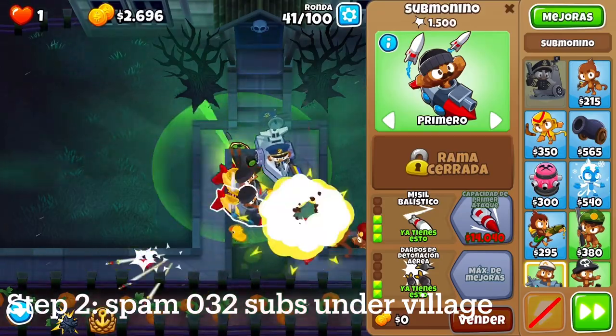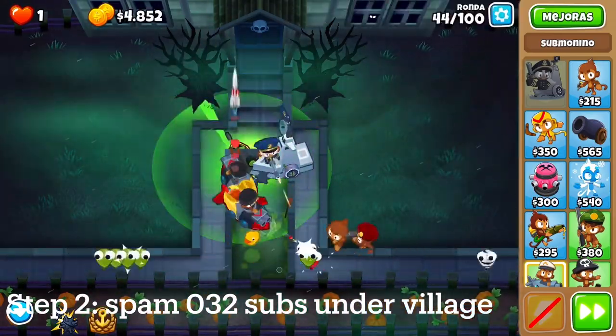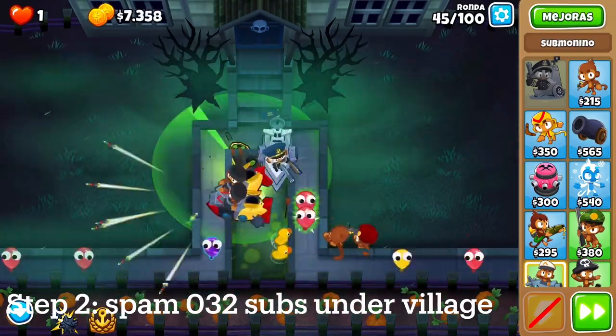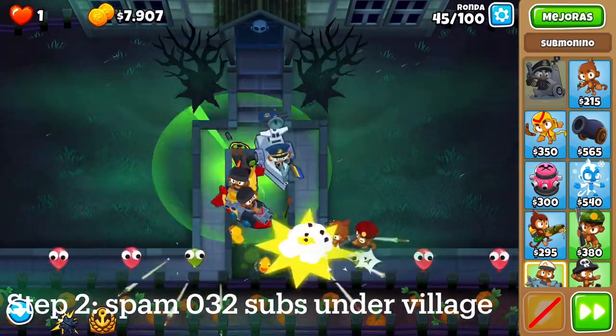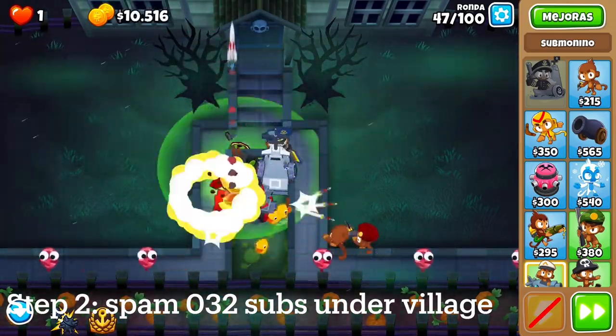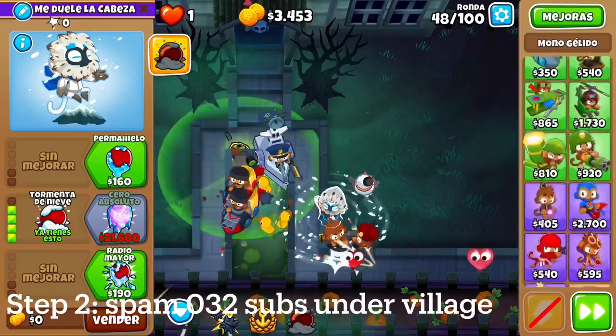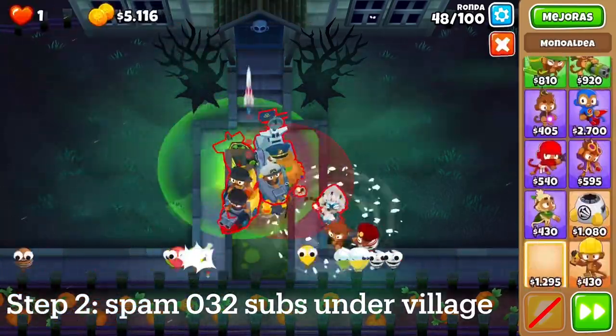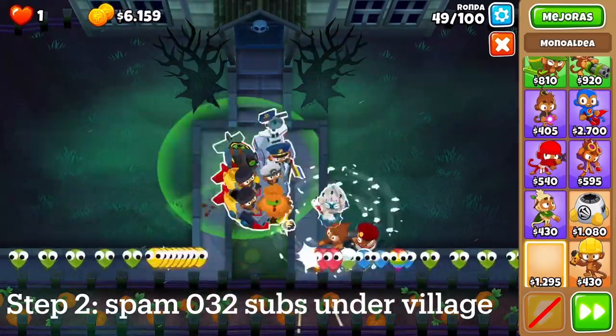After that, we'll get a few of the 032 subs, and then if you use the Brickle ability on round 40, that will take down round 40 just fine. Then ideally next we would get a village — I would double discount this — but with the way this map is set up I can't really do that, so I have to get an ice and bridge out.